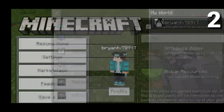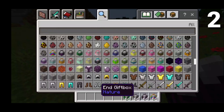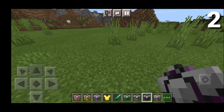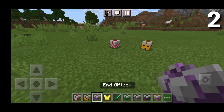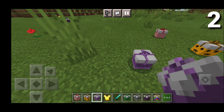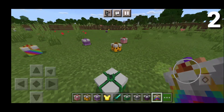On the number 2 spot, we have the Gift Boxes Add-on right here, and this basically adds realistic gift boxes to the game. If we go into my inventory, you'll notice we have a bunch of gift boxes ranging from colors such as blue, rainbow, purple, turquoise, orange, pink — all that good stuff. We even have a peppermint or stripes one, which is pretty cool. We also do have a spooky one. And these are actual gift boxes that you can actually put stuff inside. We even have ones based on biomes, for example the End biome. We also have one with creepers, and a gray, purple, and rainbow gift box.